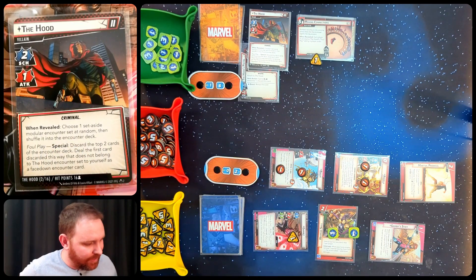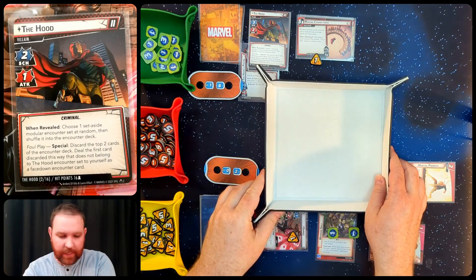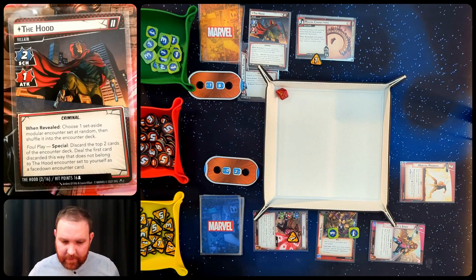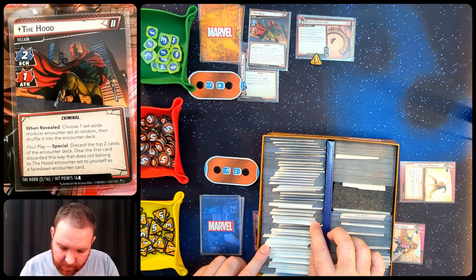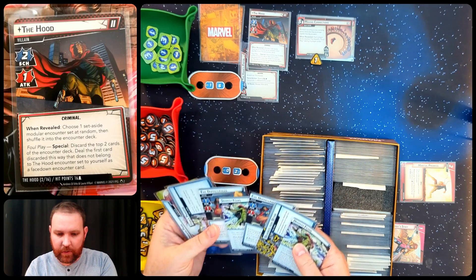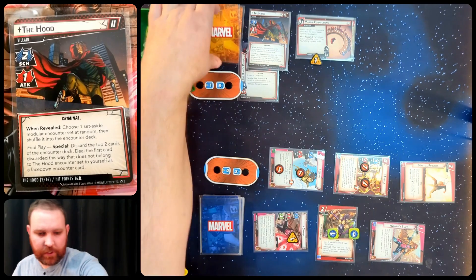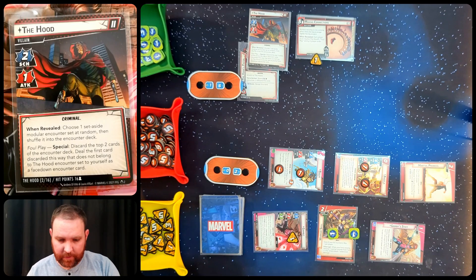Stage two's when-revealed effect says to choose a set-aside modular encounter set at random and shuffle it in. Rolling dice, I get 42, which is Personal Nightmare - so Mysterio's evil doppelgangers join the encounter deck. These cards get shuffled into the remaining two encounter cards. Also, the Hood's Foul Play is now upgraded: discard the top two cards of the encounter deck and deal the first non-Hood card as an encounter card, increasing the chance of extra encounter cards.